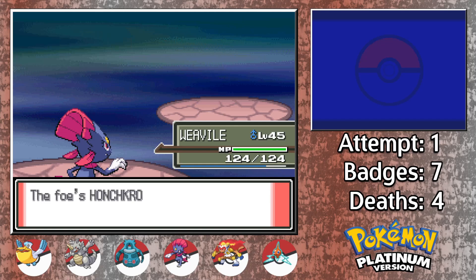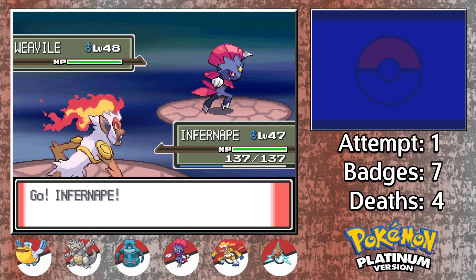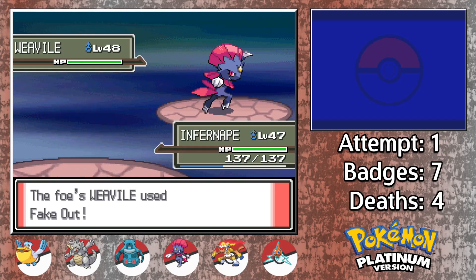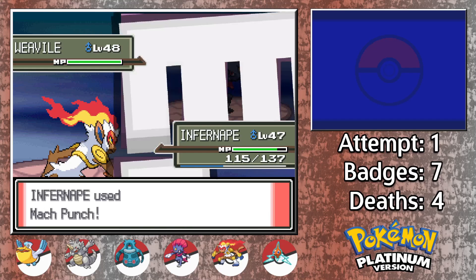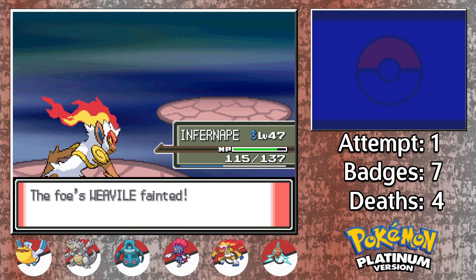The big boss Pokemon falls, and Cyrus responds with his own Weavile, the scariest of the bunch. Normally his Ace requires a bit of strategy to ensure that you make it out without multiple deaths, or worse, losing the entire run. For us though, we've got the best counter to Weavile in the whole game. Infernape can take any single one of Weavile's attacks, and with a fistplate boosted 4x effective priority Mach Punch, this Weavile does not stand a chance.